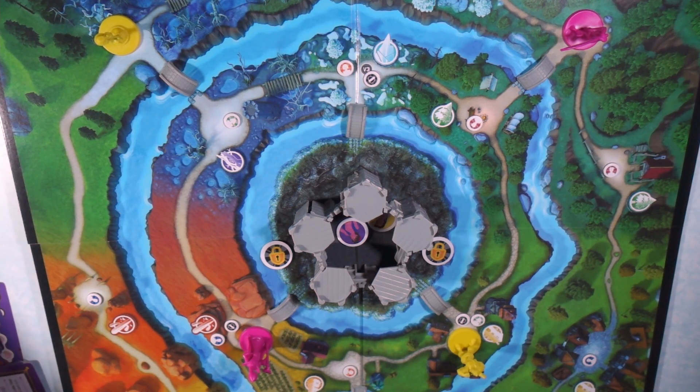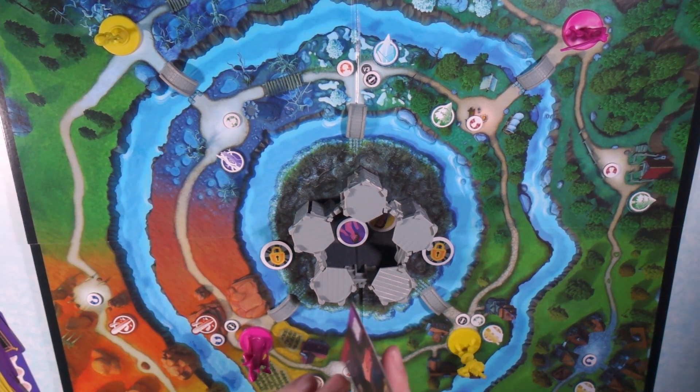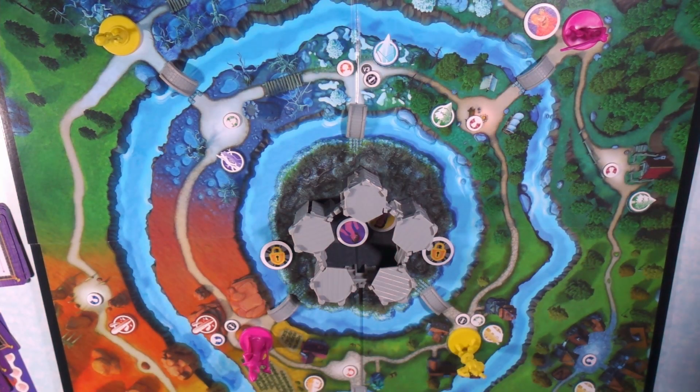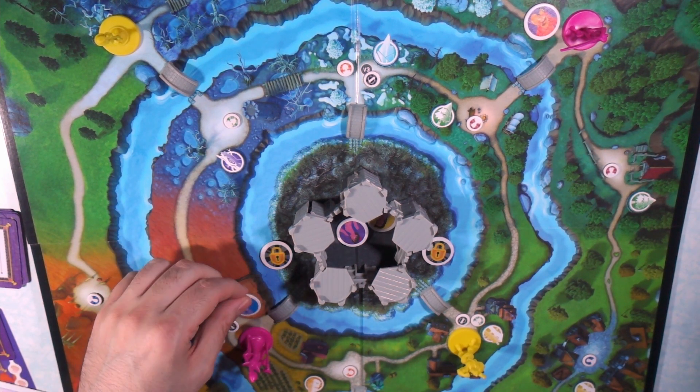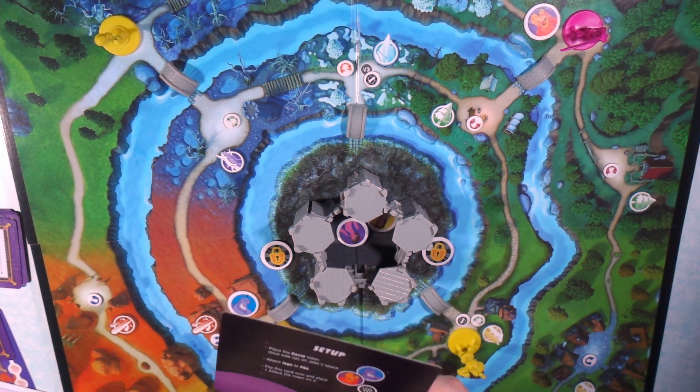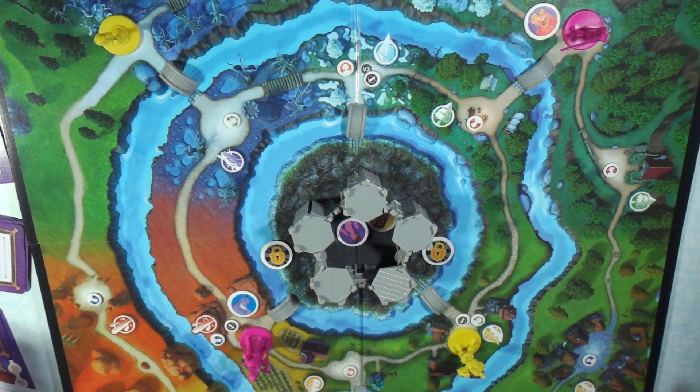And then he himself is going to be carrying two, and then he's going to be getting one of the tokens with the slashes on it — that's going to be like a villain attack token. I just put that on his little board. Then take Jafar and do the same thing — Yago is going to be with Abu, and the Genie is going to be with Jafar. It says flip it over and then give him one of the attack tokens.